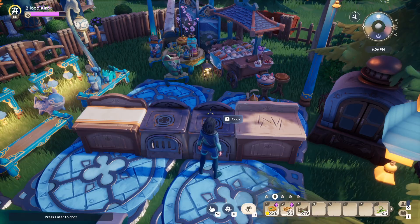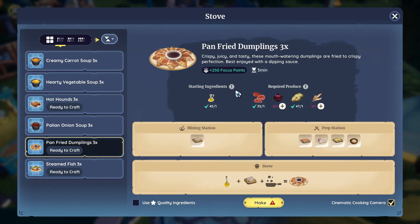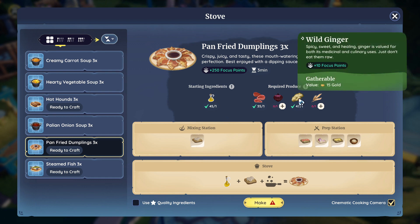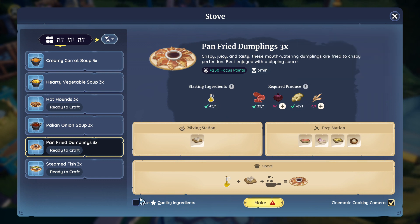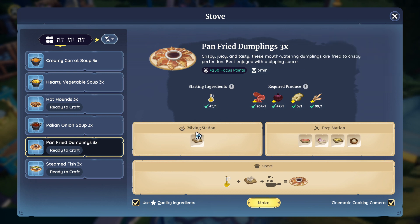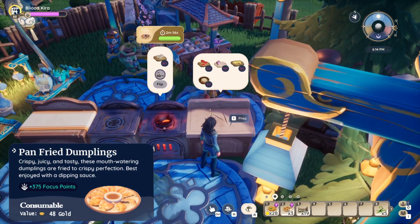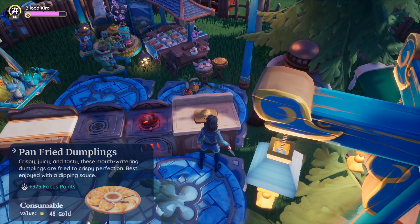We're gonna start cooking the pan-fried dumplings, which require the new ingredient wild ginger. You can find it all around Kilima. We're gonna need the mixing station, prep station, and stove. It is a level one difficulty recipe so it shouldn't be hard.